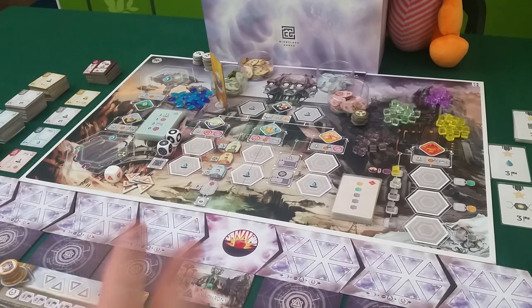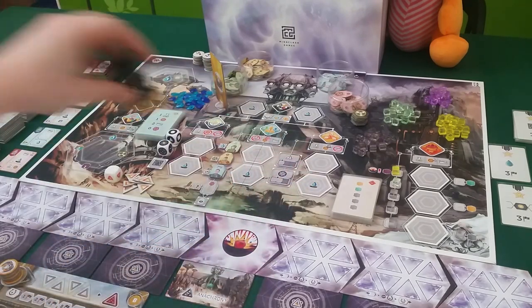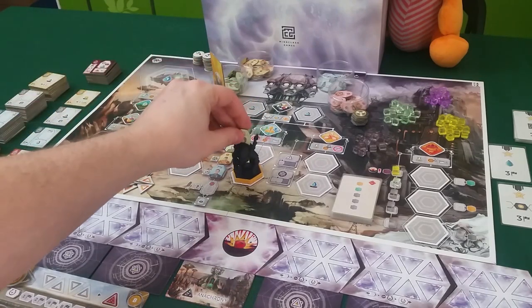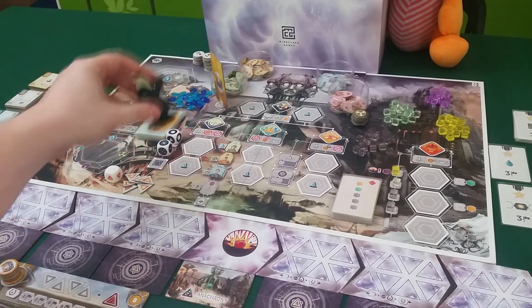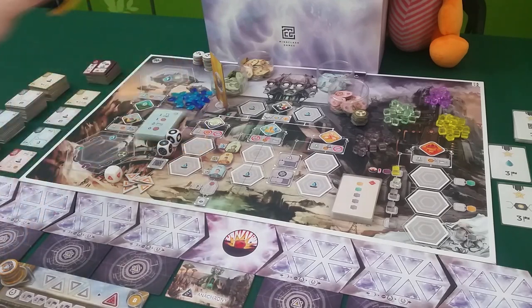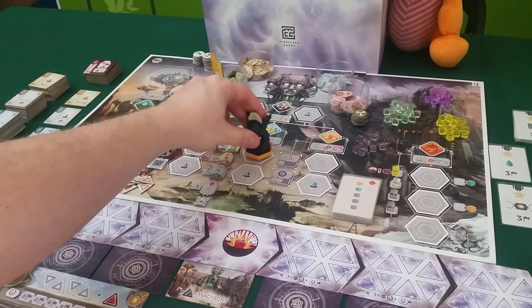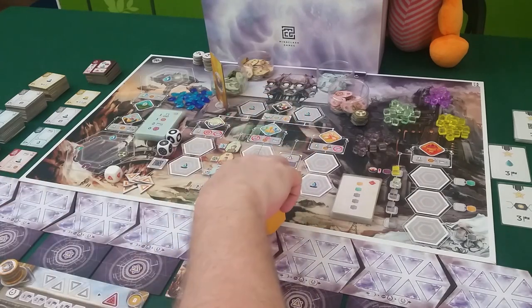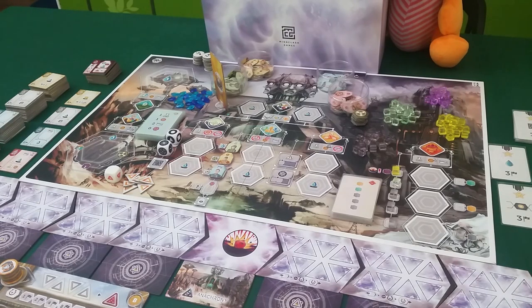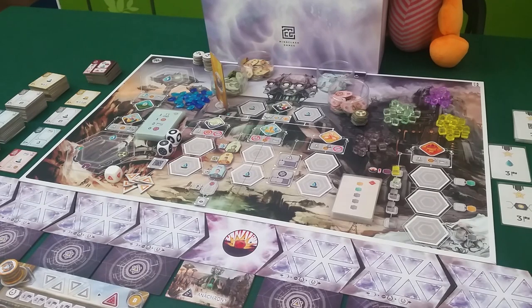Out here on the main board, there are worker placement spots where we place our exosuits and put our workers inside them like this. You have to power up the exosuit, put the worker in, then move out and do an action. Large spaces allow any number of workers; single spots are for one worker only, classical worker placement. The first one to go is free, the second costs water. Water is the currency in the game — clean water is hard to get in this toxic wasteland, which is also why you need exosuits to travel without dying.